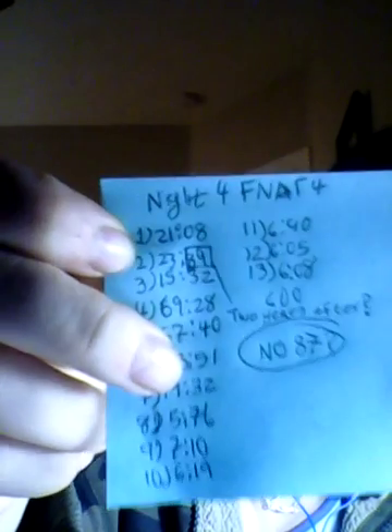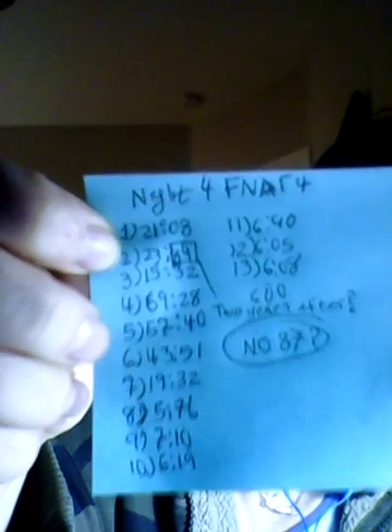On night four, it goes two years after the bite of 87, which is very puzzling. Why would he just do it two years after? Since the game is, I think, six years before the pizzeria opened — before this kid got killed — why did you put 89? You guys please help me figure this out, because this might help figure out how to open that chest.